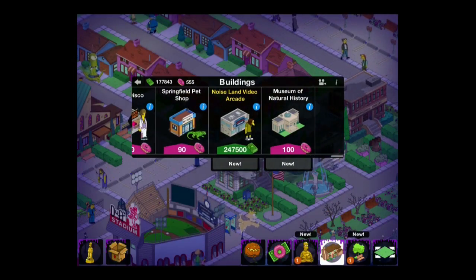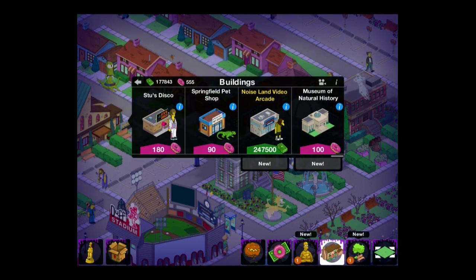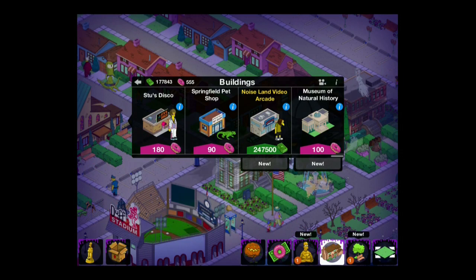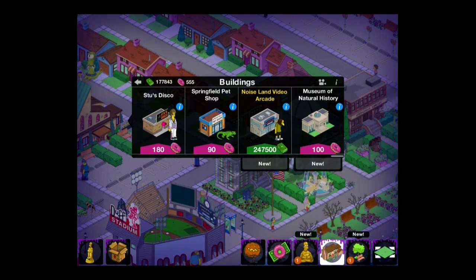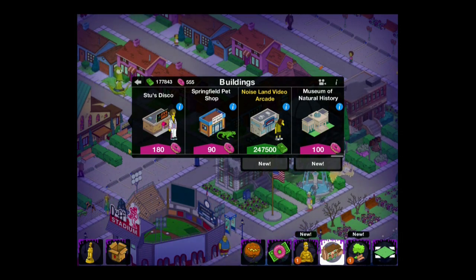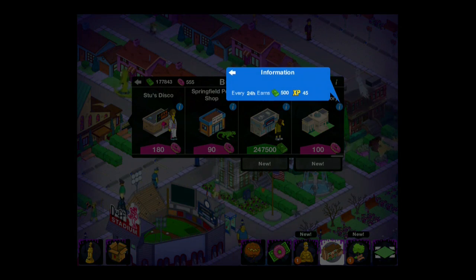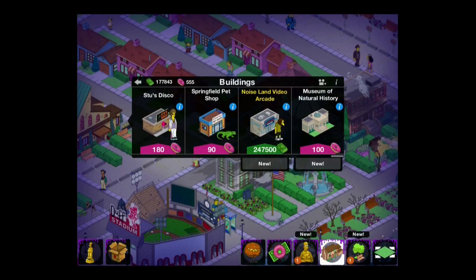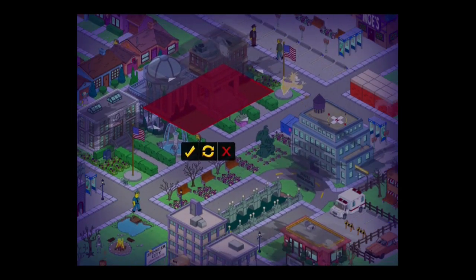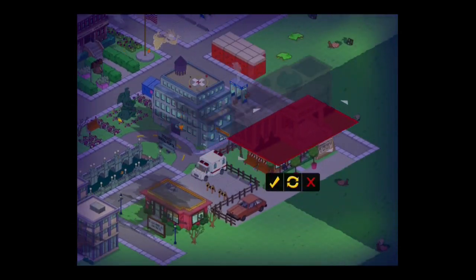Dolph is a non-premium character, but he does come with a 15-part questline — and thank you to Topics for that information. Unfortunately, I have spent quite a lot of money on land recently, so I'm not going to be able to start this one off for a while. But it also comes with a Museum of Natural History, which every 24 hours will earn you $500 and 45 XP, which, as you can see, is a really pretty big building.